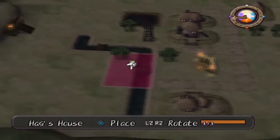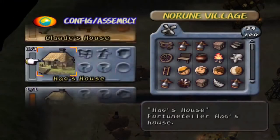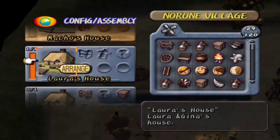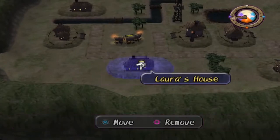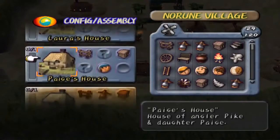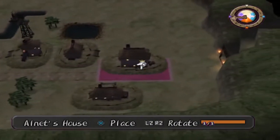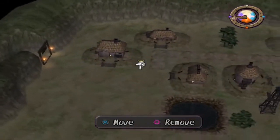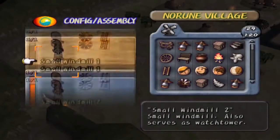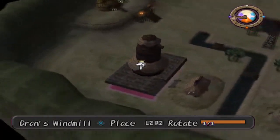The Hag's house I'm going to put about here. We've still got Laura's house to do — that'll go about there. Alnett's house, I'm not sure about. I know one goes near the entrance like that-ish. And now Dran's windmill — I always remember that one. That basically goes right up in this top corner.